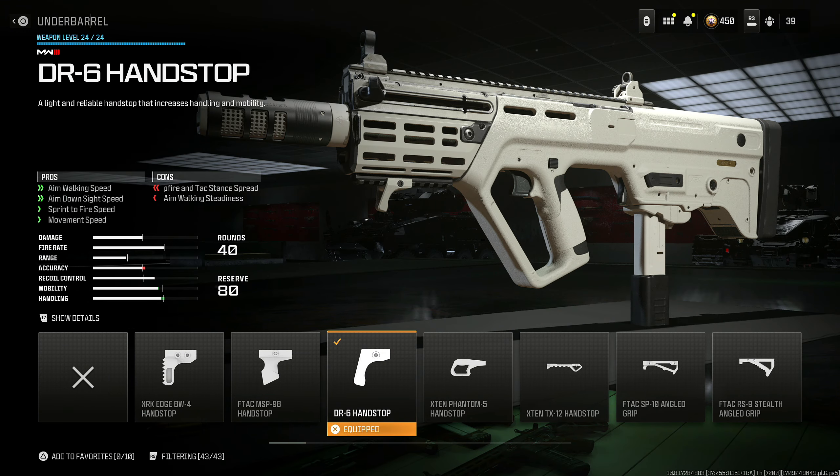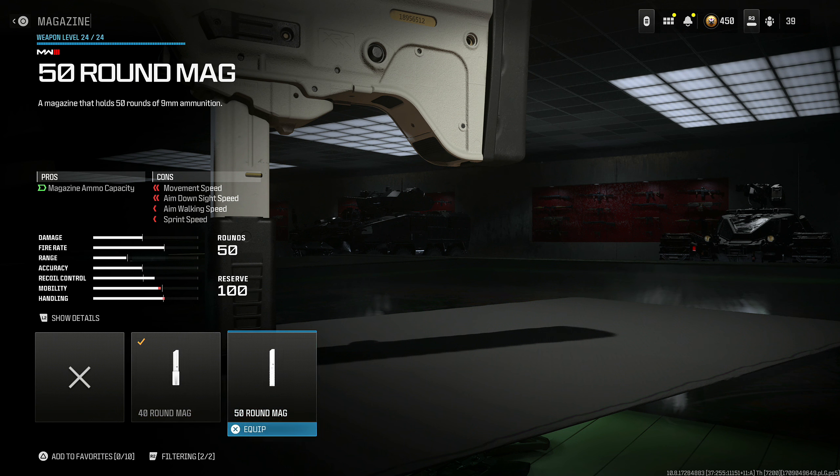I put on the DR6 Hand Stop for aim walking speed, aim down sight speed, sprint to fire speed, and movement speed at the cost of hip fire attack spread and aim walking steadiness. Put on a 40 round mag — if you want to put on 50, that's all the power to you, but I don't really think you need it. This thing shreds fast enough that you can put on 40 and most likely wipe out at least half the team before you have to reload.